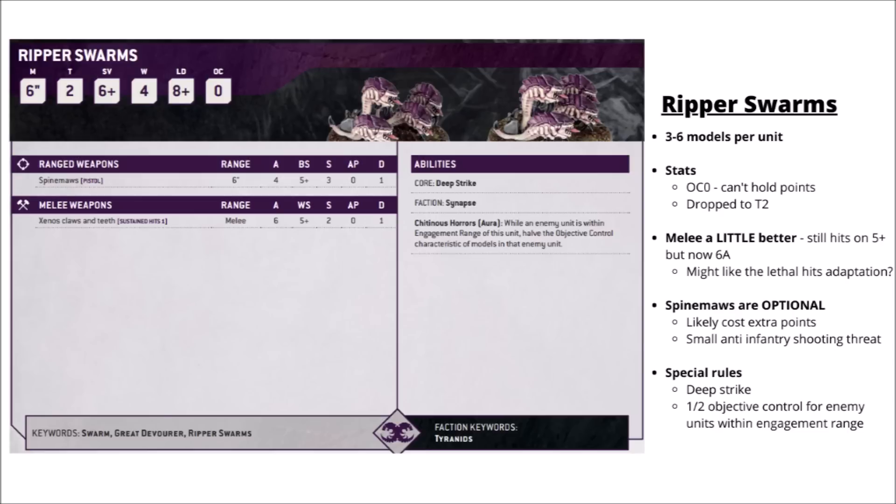Compared with their 9th edition datasheets, their melee has got a little bit better. They're still not exactly doing much — hitting on a 5-plus with Strength 2 — but they do get 6 attacks now. In theory they might not do too terribly with the Lethal Hits Hive Fleet adaptation, at least getting a few guaranteed wounds even if it's AP Zero. From the army construction side, Spine Maws are an optional upgrade — a fairly little and inaccurate pistol, a 6-inch weapon with 4 shots hitting on a 5+ at Strength 3. I suspect that's not really going to be worth it unless they're ridiculously cheap. For tiny disruption units like Rippers, you're probably just best off keeping them as cheap as possible.